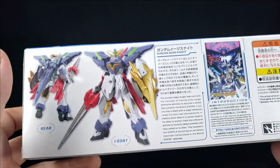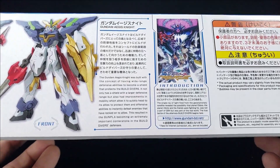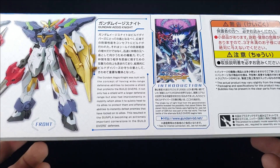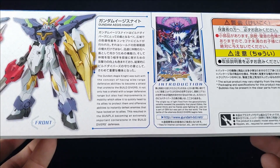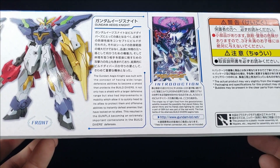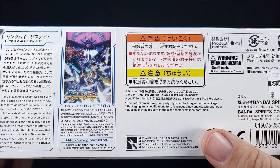Interestingly, the front and rear shots aren't in the same pose — here the lancer thingy is pointed up, here it's pointed down. The Gundam Aegis Knight was built with the concept of having wide range defensive capabilities, becoming a shield that protects the Build Divers. It not only has a larger defensive range, it also has improvements in mobility to quickly head to allies and protect them offensively.